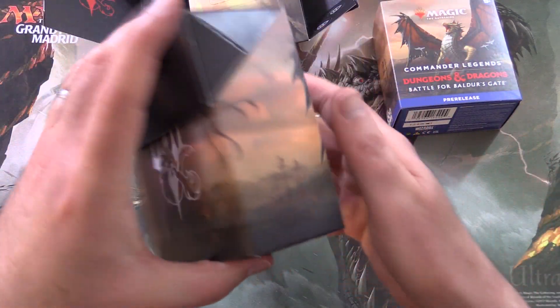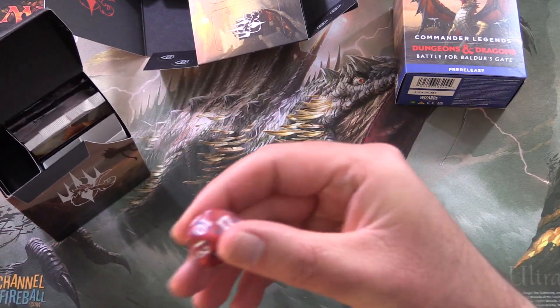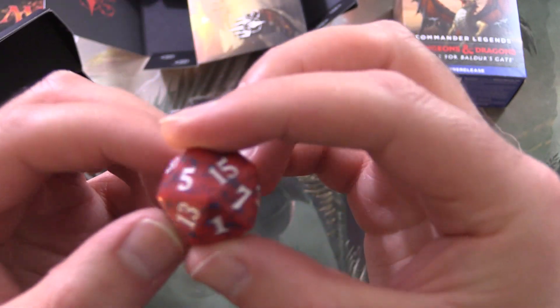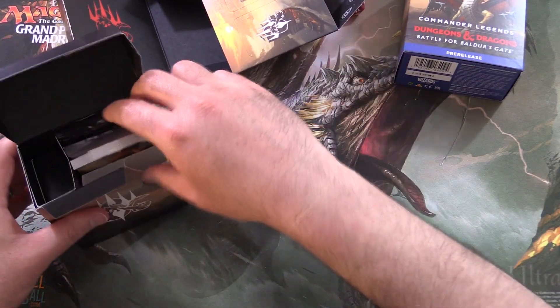Here we have an awesome dragon, and of course the spin-down die. Let's take a look — this is a smaller one than you'll see in the bundles. Here's the set symbol. We'll roll a lucky 7 — 12 is not going to cut it, I'm afraid.